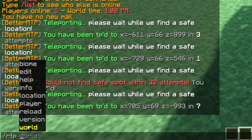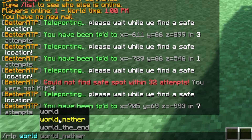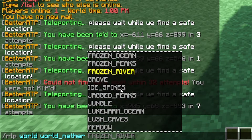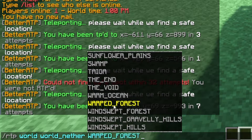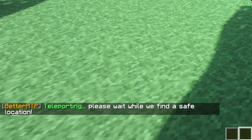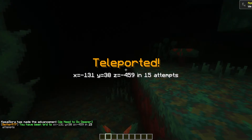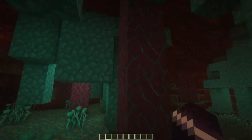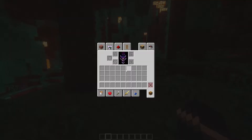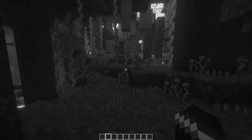If you have multiple worlds like a nether, BetterRTP can also RTP you to a random location inside that world. Let's do slash RTP world, then nether, and choose a biome — warped forest. So now we're going to RTP to the world called world_nether and look for a warped forest biome. We've been teleported in 15 attempts — we're inside of a warped forest, without a single item but inside the nether!